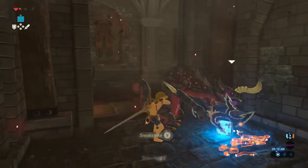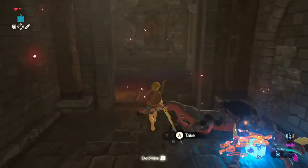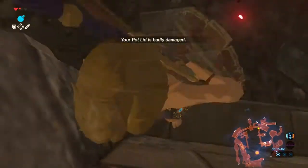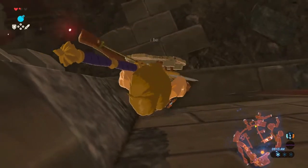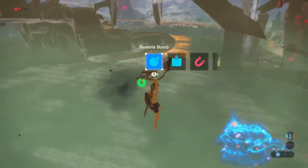Now we want to sneak strike the Lizalfos and grab the Tri-Lysel boomerang, and then walk a bit away and blow up the square bomb. Here we're going to do a scope clip to get out of bounds. I position the tip of Link's hair right into the corner of the wall where the two walls intersect, and then I press the scope button to clip out of bounds. Then right after that you want to quickly mash X so that Link pulls out his glider and doesn't lose too much vertical height.